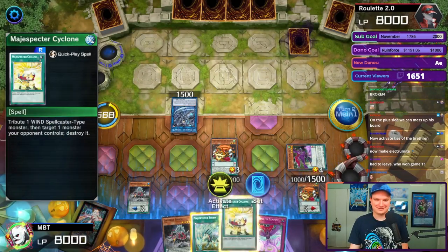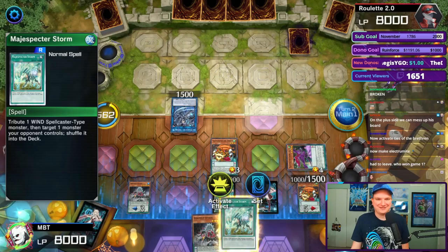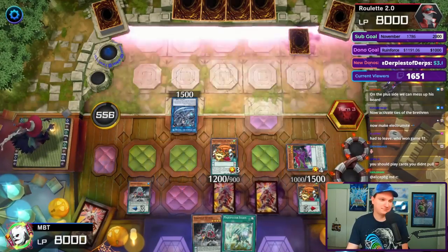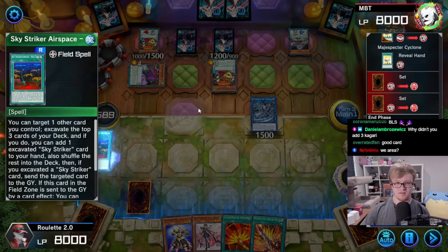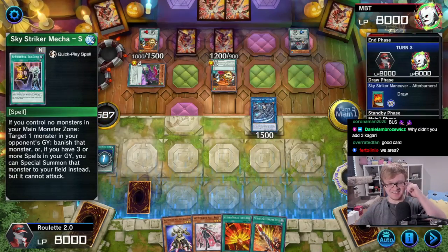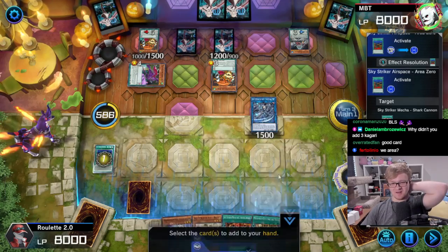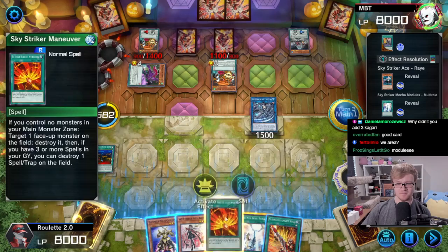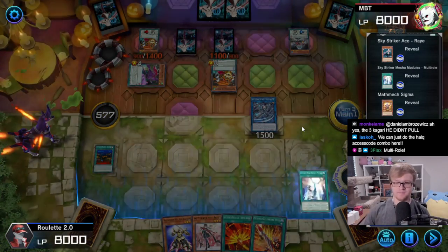Scale Bunbuku, scale Spinos — add Cyclone, set Cyclone. We are just speccing. Cyclone pumps any monster — not face up, not face down. Got it. Area Zero. Activate Area Zero — I'm gonna add multi-roll right there. That is really bad. Let's go multi-roll. Let's send the Area Zero — I get the effect. We are getting Ray here. I could go for Rose for some reason — probably not. Let's go for it. Then I'm gonna activate this in hand.